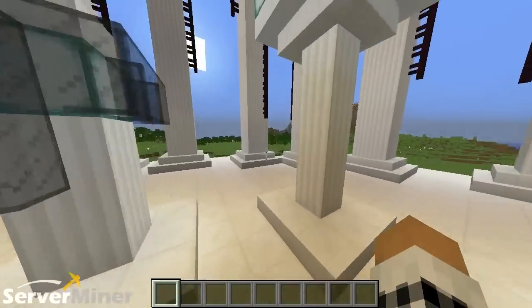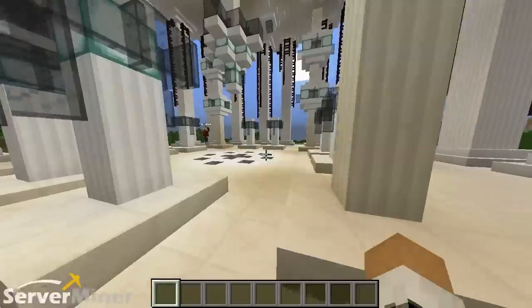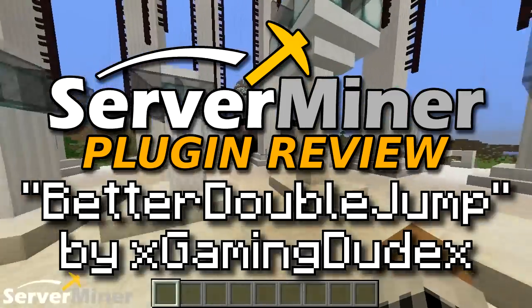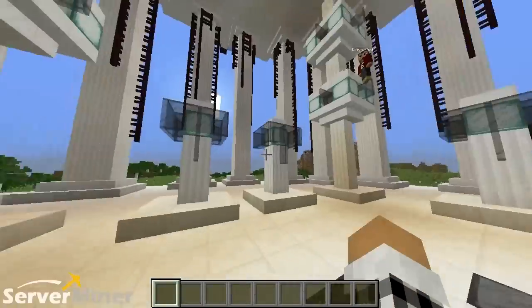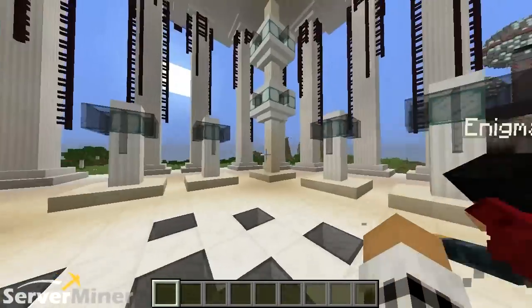What is up, YouTube? My name is Halk, and I am Enigma Red. Welcome back to another ServerMinder plugin review. Today's plugin is known as Better Double Jump by a user named xgamingdudex. What does this plugin do? It makes you double jump — you hit the space bar and instead of flying like you would in creative, you jump. Twice. Alright, let's get right into it.